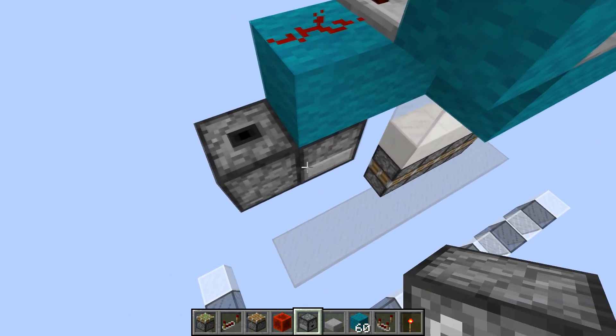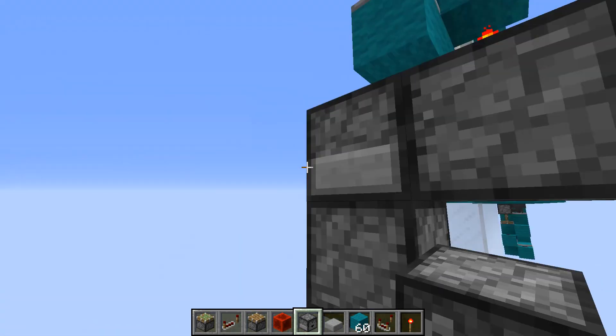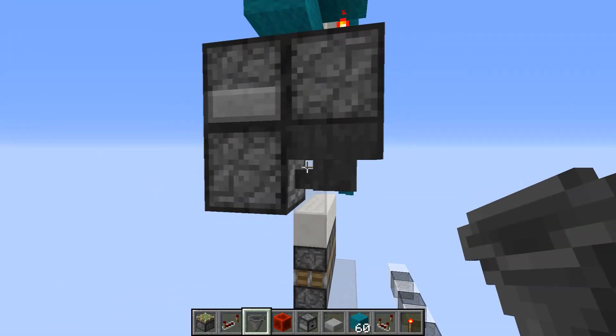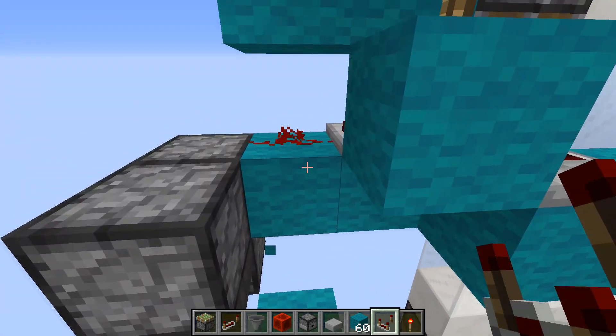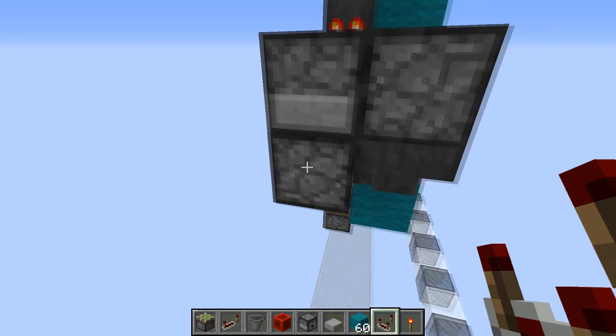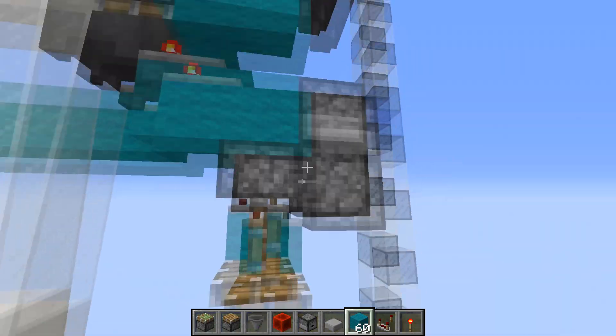We're going to have a toggle right here — a dropper like that, and then a hopper right there. Again, output from the comparator here, one item down here. You're going to need a piston right there to update this dropper.